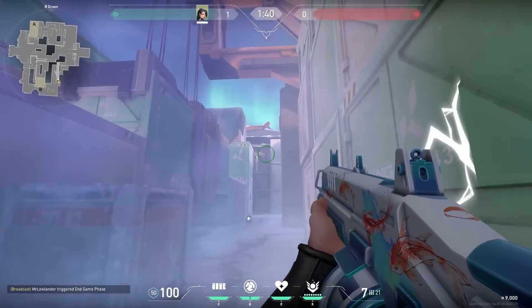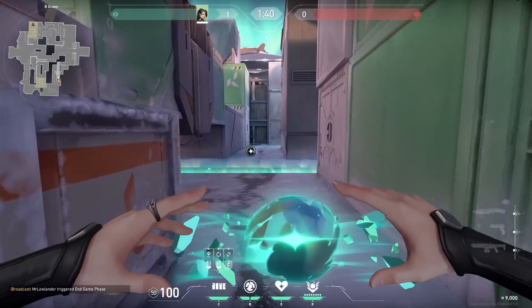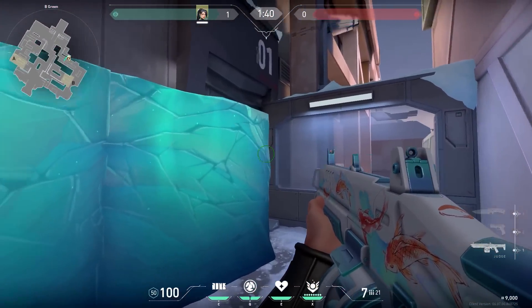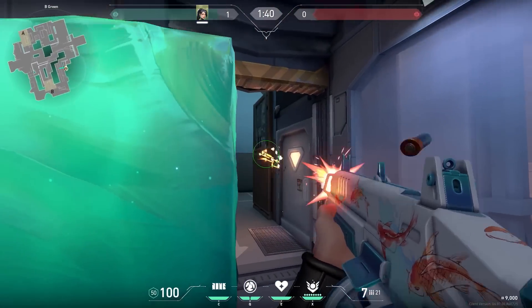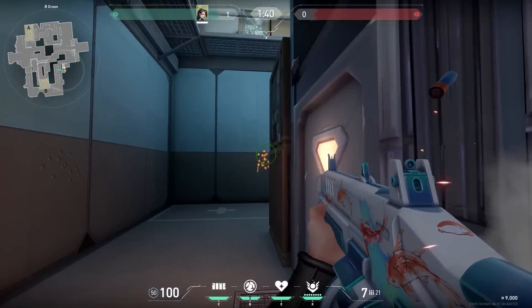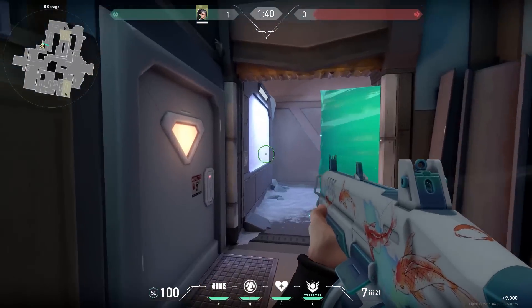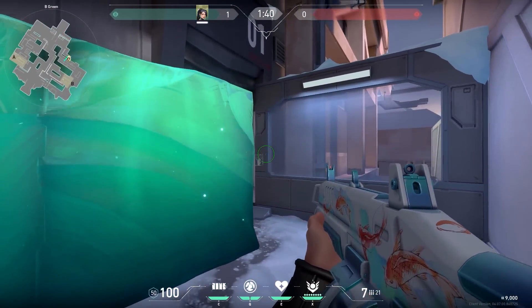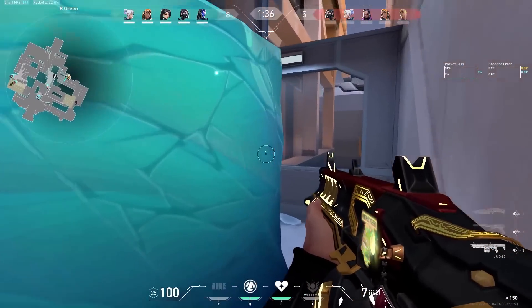Let's do another aggressive Sage play. When the barriers are going down, walk forward and place your Sage wall like this. If you leave a small gap on the right, it's perfect to hold with a shotgun — just wait till the enemies are pushing you. Now I hear some people saying, 'Mr. Lowlander, of course the enemies are not gonna push you, they know you're there.' Well, out of experience, I've noticed that if the enemies know that you're on a certain spot, there's a high chance that they will be greedy and push you, especially in the lower ranks. So try it out now and then.